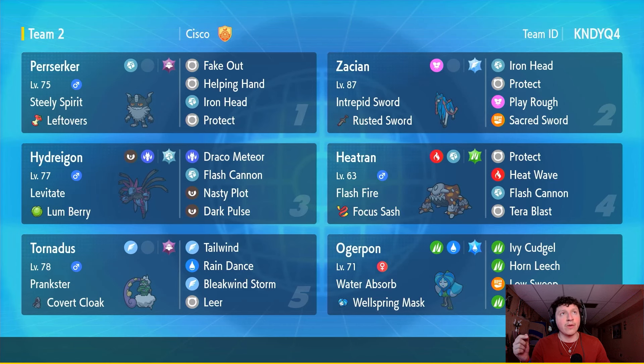Today we're showcasing Steely Spirit alongside some Steel types. What Steely Spirit does is give a boost to allies' Steel-type moves — meaning Behemoth Blade on Zacian, Flash Cannon on Heatran, and Hydreigon will always be boosted as long as Perrserker is next to them. This is really cool given how common Fairy types are in the meta, and Steel hits most things for neutral damage, so we're always doing good damage.